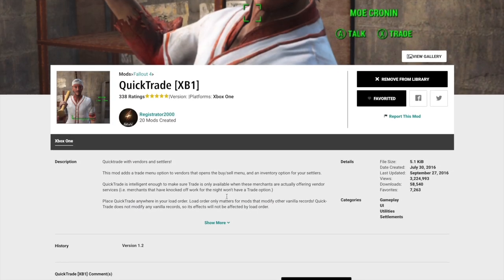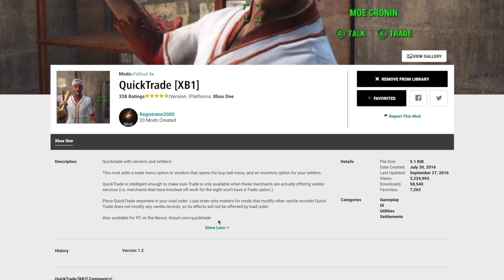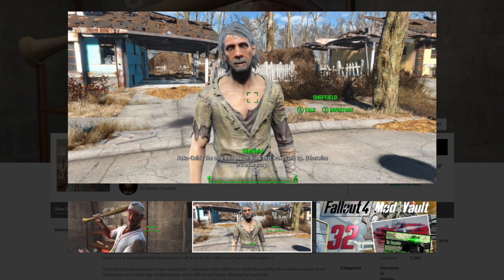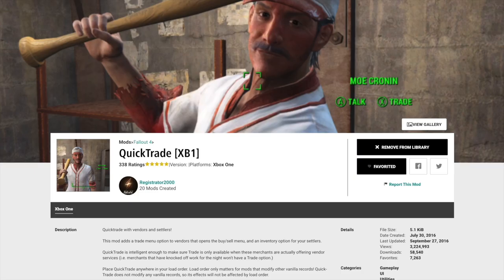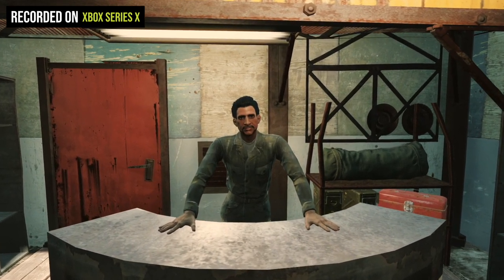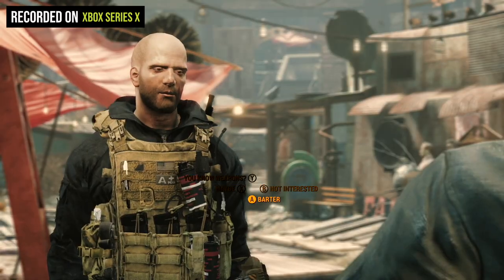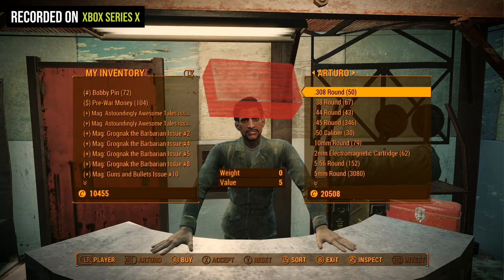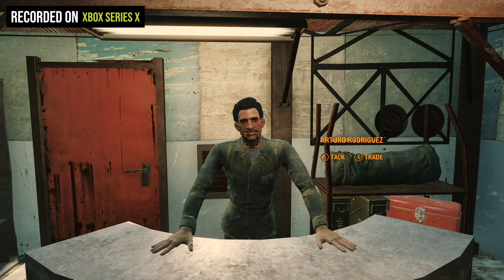Ever wish you could just walk up to somebody instead of getting into a conversation with them and just trade immediately? Well, you can with this mod. Just press the X button on your Xbox controller and you're right in that NPC's inventory. The only caveat is in Diamond City, where merchants will usually start talking to you first, so you may not get that prompt unless you're super fast.